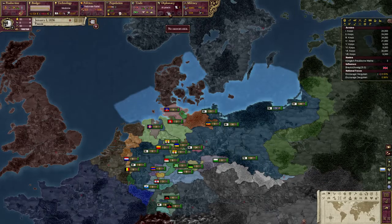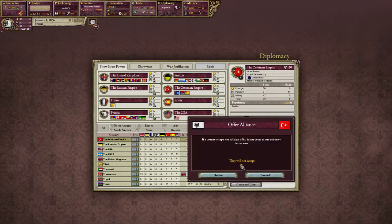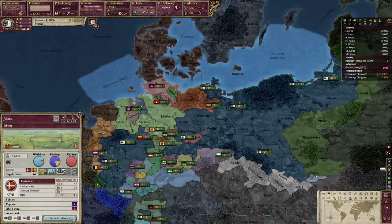Trade's fine, we're not going to touch that. For diplomacy, let's get some allies — first, the United Kingdom. Nine times out of ten — I mean every single time — they'll always go ahead and be your ally right off the bat, which is great because they start as number one in the world. All these little Germanic states in our sphere will disappear when we become the North German Confederation. Let's also use our other diplomatic point to start justifying war against Denmark.